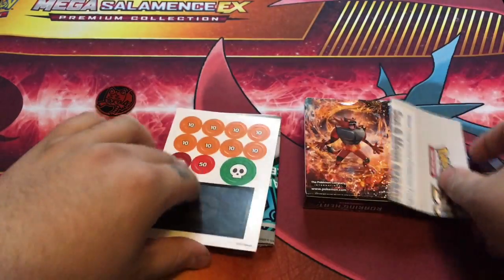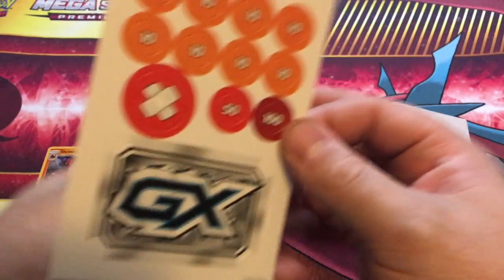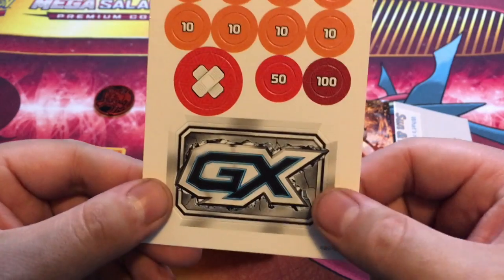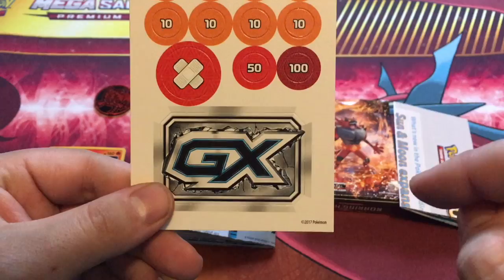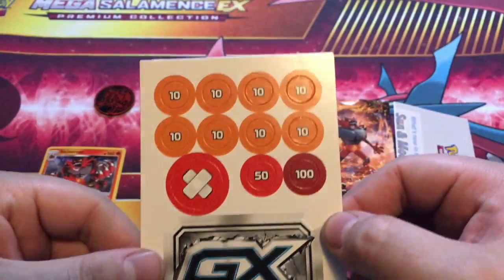Here we go. So these are your pieces - your damage counters, all that good stuff, your poison, your burn. And now we have a new piece. This part of the game - they have GX cards and GX moves. You leave this face up. You get one GX move per game. After you use it, you flip it over to the other side. So that's the new game piece. Pretty cool.